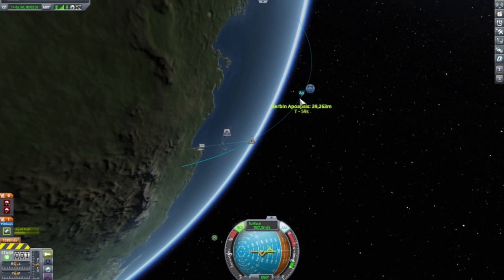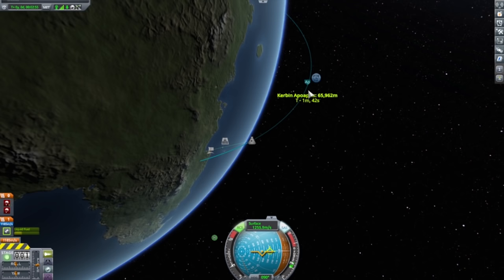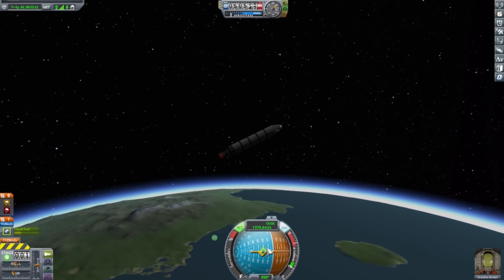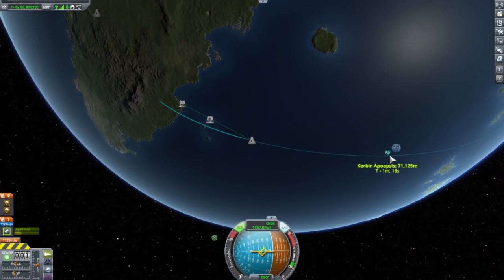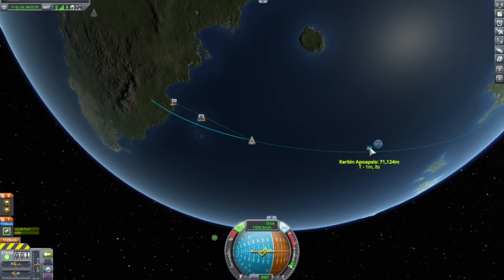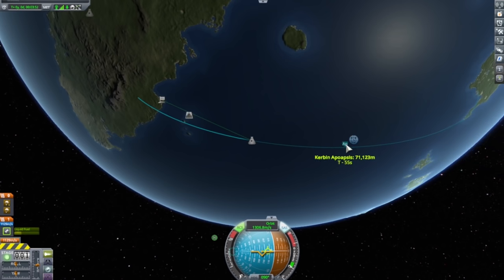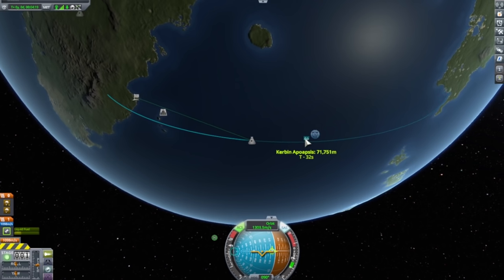I bet this is what Elon Musk feels like every day — just getting to watch rockets. I'm getting ready to cut the engines, bringing it down to about a thousand meters per second... and at 70k we cut. Now we'll go back to the rocket view. I'll just hold it on the prograde marker manually since I can't lock onto prograde normally. We'll wait until we're about 30 seconds from the apoapsis, then burn at full throttle to get the full orbit. T-minus 36, 35, 34, 33, 32, 31 — full throttle now.